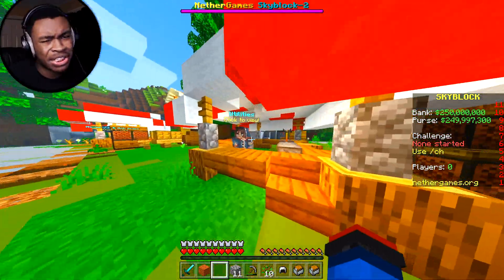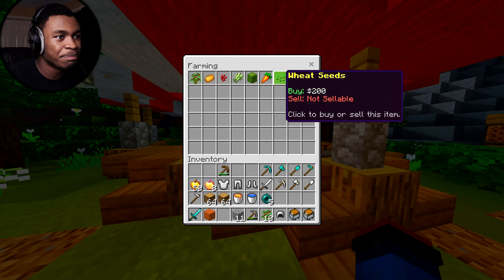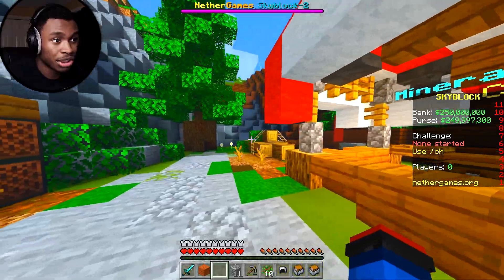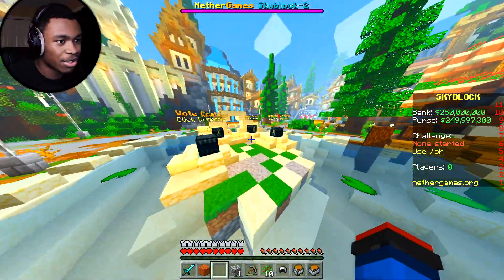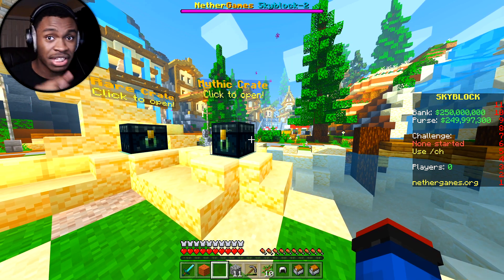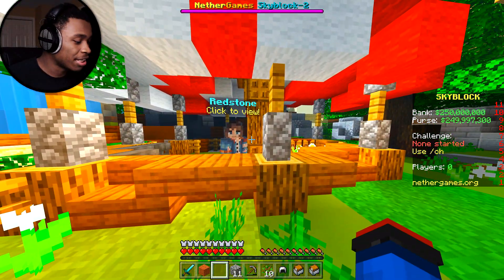Over here is the market. You can buy food, utilities like lily pads and buckets, farming supplies, and minerals and mob drops — even diamonds. There are also crates: vote, common, rare, and mythic. Mythic is obviously the most expensive and highest tier, so if you want rare stuff, go for the mythic crates.